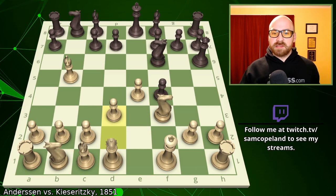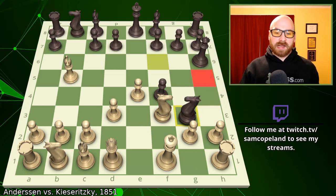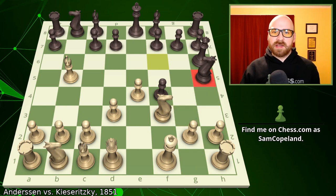After pawn d3, we get the move knight to h5. I tend to think this move is a bit superficial — the point is to possibly take the knight and hop into g3 with check. Knight g3 check will fork the king and the rook, and if you capture the knight, the rook on h1 will be hanging. So this is a significant threat, and White has to decide how to respond to knight h5.